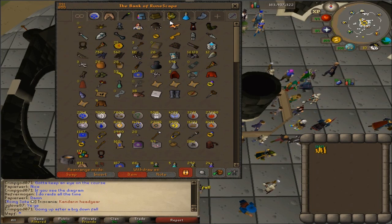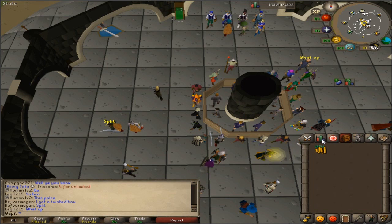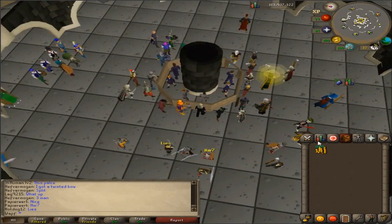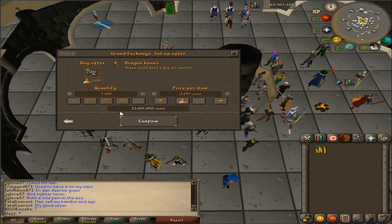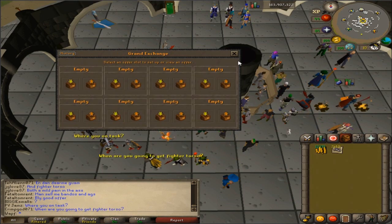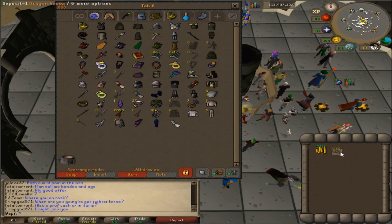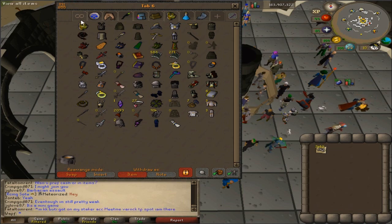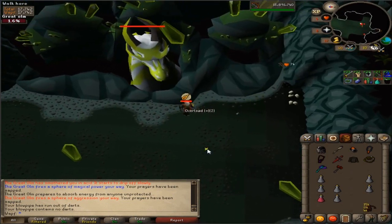I've been wondering what to invest some of this in. My prayer is only 85 and I'd like to get max combat at some point. I'm either going to go for 90 prayer, 95 prayer, or potentially 99. Depends on how much it costs — I don't want to spend my entire cash stack on it. I've decided on 90 prayer, which is going to cost me around 23.8 mil. I'll probably just use somebody else's house because I'm lazy.